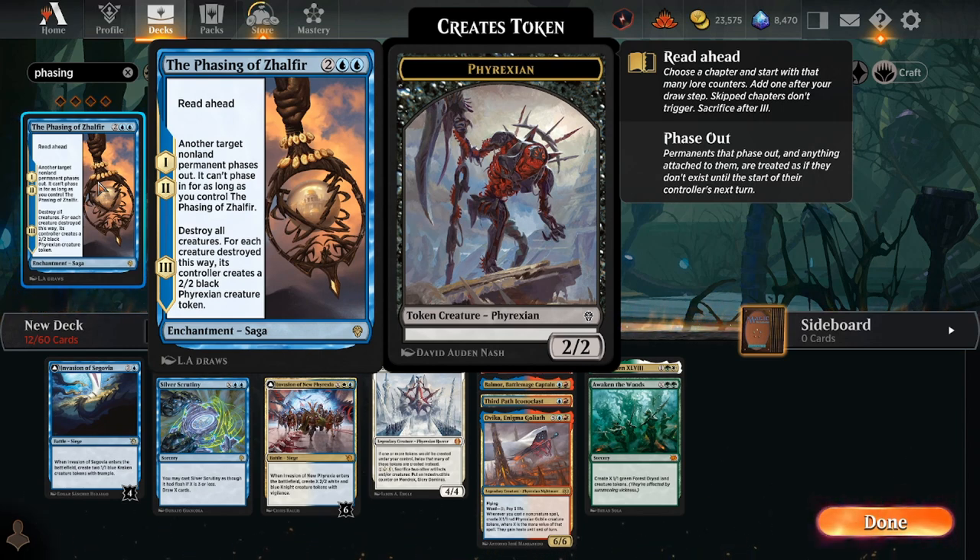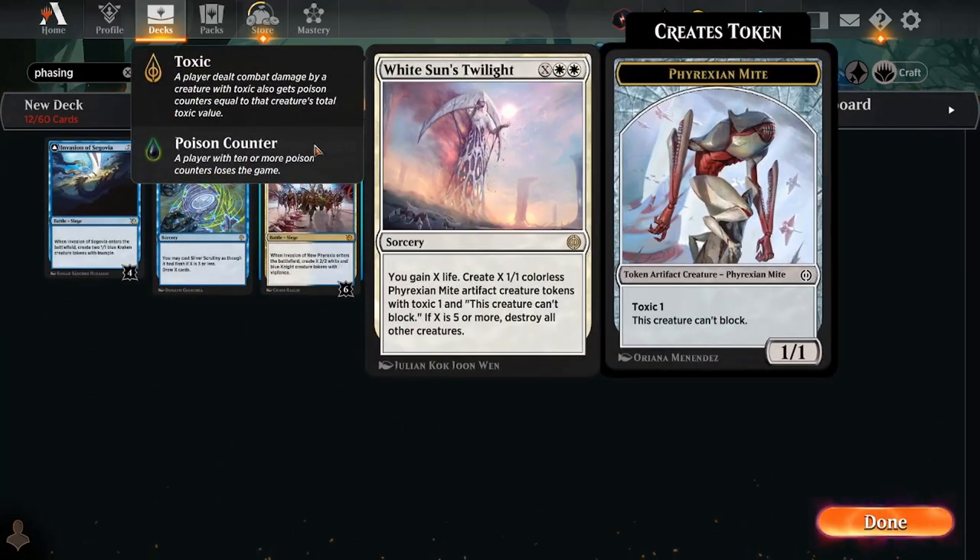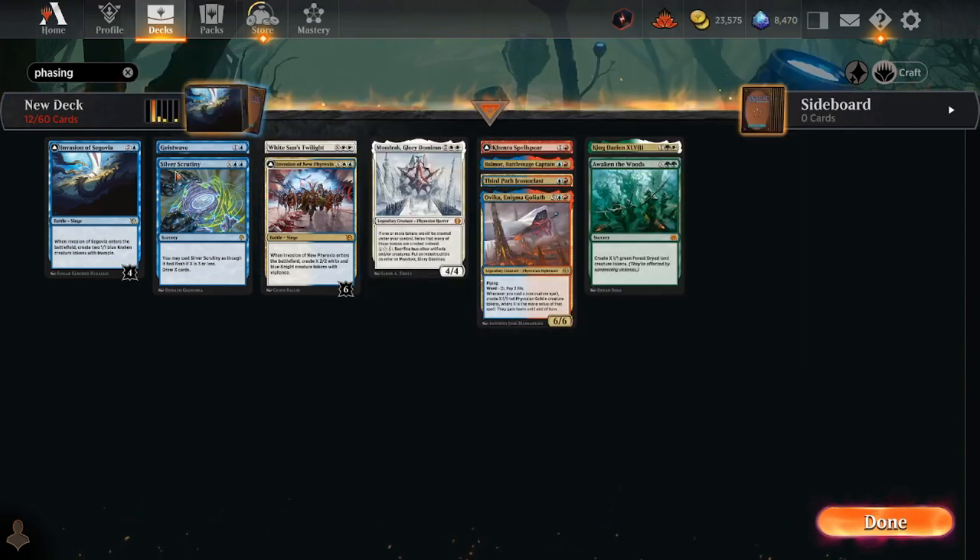That's why I say Phasing of Zalphyr is more conditional than White Sun's Twilight. But if you're playing white, White Sun's Twilight is very, very good. Let's talk about why and some of the non-obvious reasons. If you've flipped an Invasion of Segovia into Cadus, you probably still want to play White Sun's Twilight — I found it's often a very good play even though it means you're going to be getting rid of your Cadus.